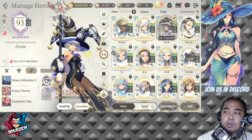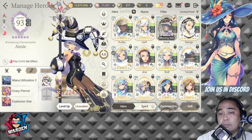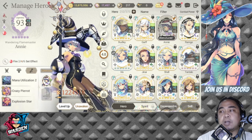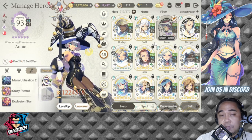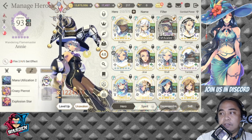Your core for Wasted Red is these three: Rudley, Garf, and Annie — you can't go wrong with them. I've used them for a few months already, all with Unleash Potential leveled up. I've reached Grand rank almost every week for the past four weeks. I still need to work on my signature force for Wasted Red, but I'm nearing completion — they're at levels 94, 95, and 93.